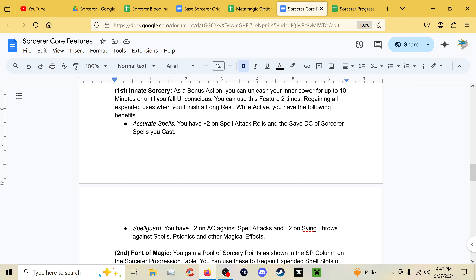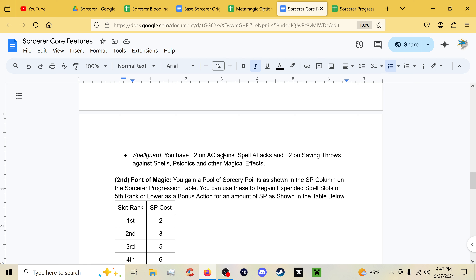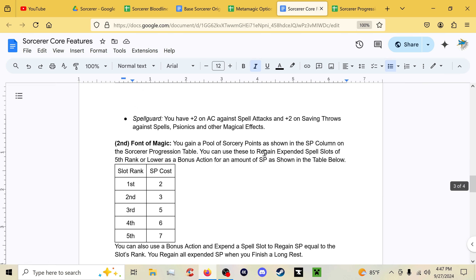Innate Sorcery is also at first level. As a bonus action you unleash your inner power for up to 10 minutes until you fall unconscious. You can use it twice and regain expended uses on a long rest. It gives two benefits: Accurate Spells gives plus two on spell attack rolls and save DC for sorcerer spells; and Spell Guard gives plus two AC against spell attacks and plus two on saving throws against spells, psionics, and other magical effects. Basically, any magical source of harm gives you plus two defense while Innate Sorcery is active.